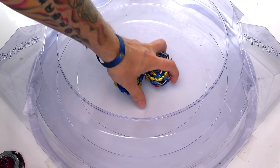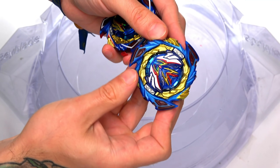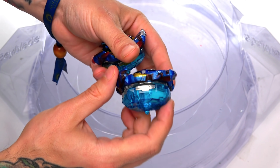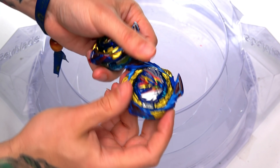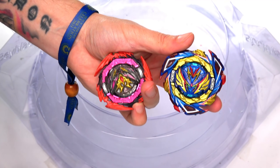First battles we're going to do is against the Valkyries. You guys know, if you watched yesterday's video, we have the Valkyrie with all the rubber on it everywhere. This Valkyrie looks a lot different — we cut off all of the rubber. Even in here, we cut it all off — literally, we cut every little bit of rubber off on this one that makes contact. So first, what I'm going to do is the Valkyrie with rubber against these two Beyblades.